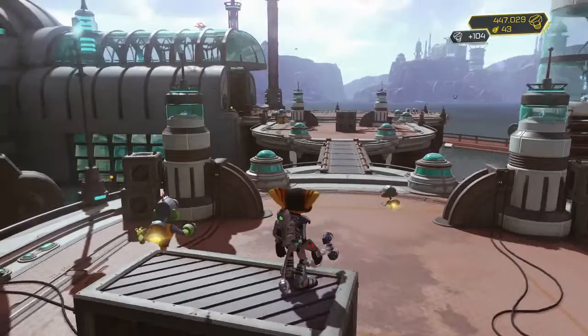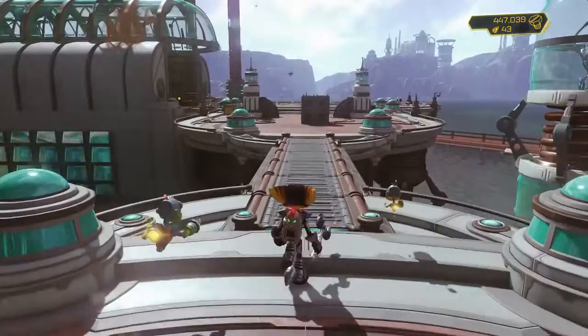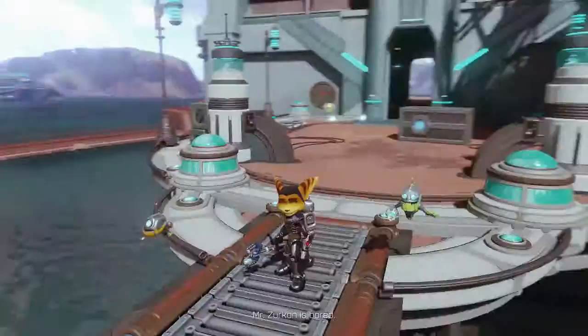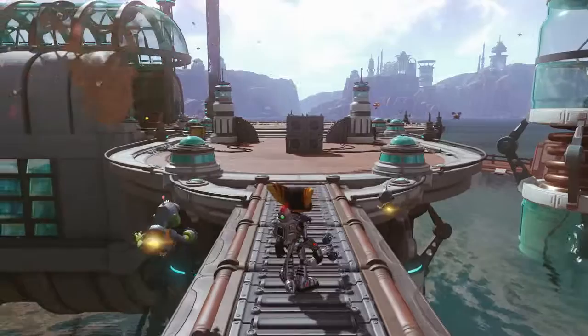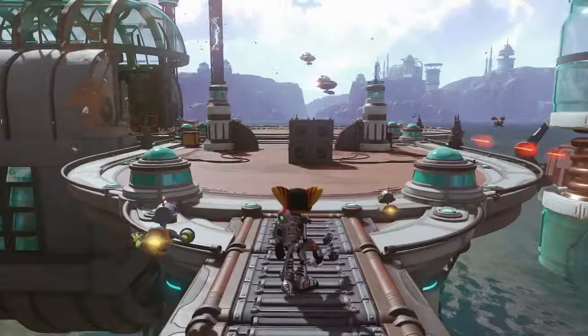All right guys, we are back. We found the final fourth conveyor belt, so we're on Kalibo three, and the first three conveyor belts are right by the front of the ship. What you're going to have to do to get the Lazy Lombax hidden trophy is just take a step on it, and then just let your guy stand on it and be lazy, and then let it push you across. We should get the trophy here as soon as we get off. If not, I might have missed one of them because the enemy is in the beginning, so we'll go back and re-stand on them. But there we go guys, awesome.